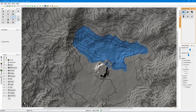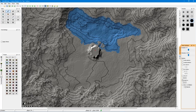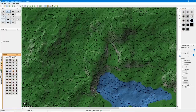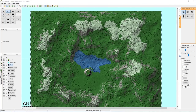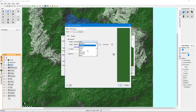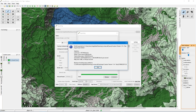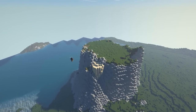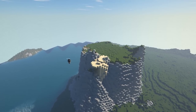Right now I'm working out the terrain in a program called World Painter, basically making an area surrounding the place I'm going to be building — a bunch of mountains surrounding it, with a lake in the middle and a little mountain plateau sticking up out of the very middle. That is what we're going to be building on today.